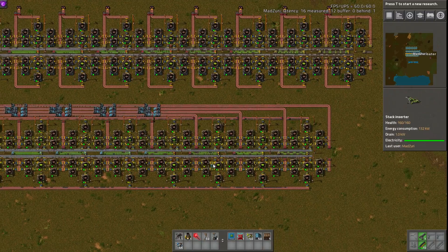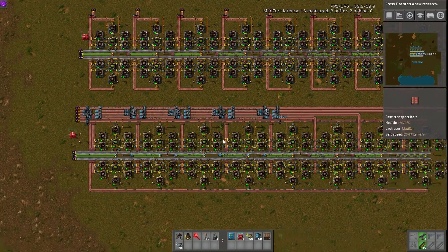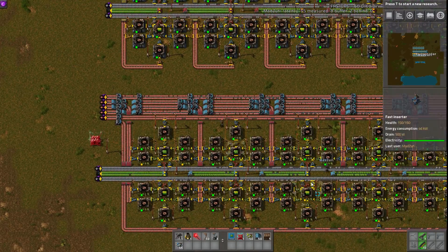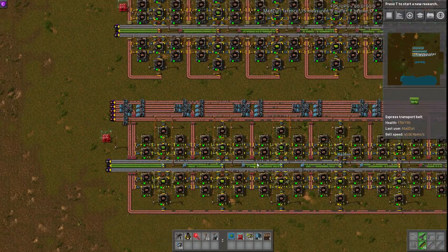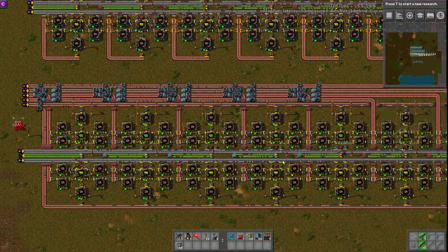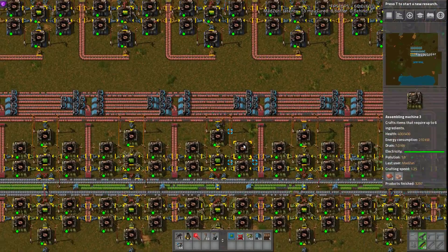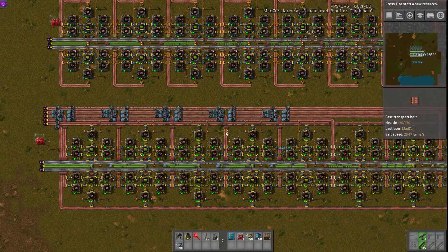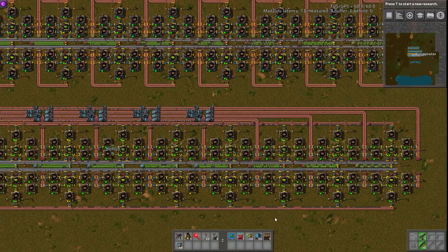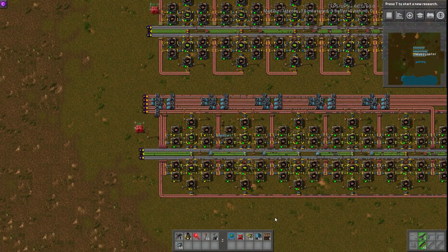The third build here has the necessary belt balancers and extractors. This one will probably be the one I include in the description, because it would probably be easier and best to just use this build and then exchange the belts for what you need — yellow belt if you place it initially, early game. It's easier to stamp down the first little bit and build on and upgrade as you can, because it'll be expensive.